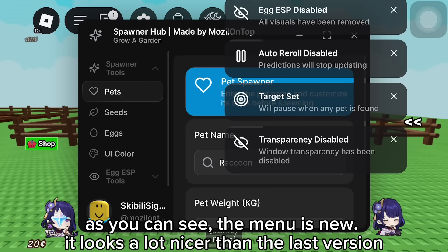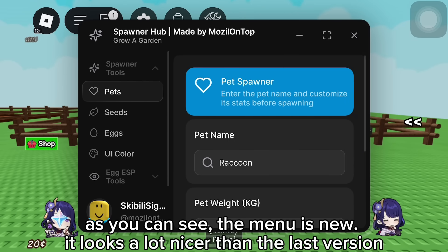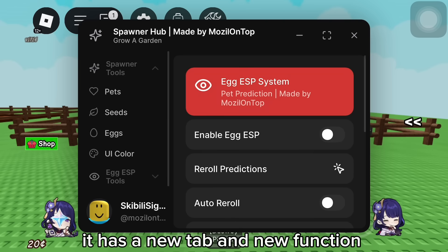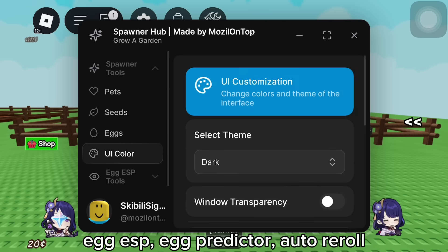Here it is. As you can see, the menu is new. It looks a lot nicer than the last version. It has a new tab and new functions: Egg ESP, Egg Predictor, and Auto Reroll.